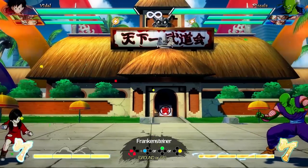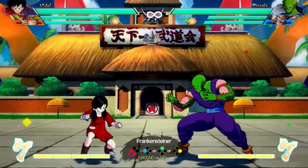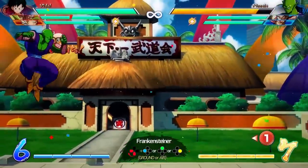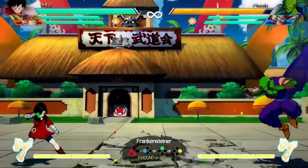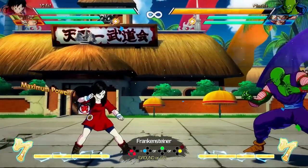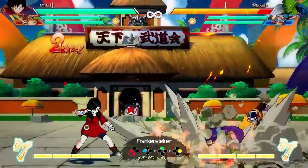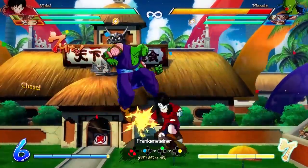Moving on to her next special, the Frankensteiner — great name. This is the command grab. Videl jumps up in the air and grabs you with her legs. Every version can be performed in a block string, but because it is an aerial attack, everything is punishable by a down-heavy, so make sure you use your assists. Don't use them too late though, because if the opponent is in block stun your command grab will not work. The light version smashes the opponent's face into the ground; the medium version calls in Gohan who kicks the opponent down; and the heavy version also calls in Gohan, and you can follow it with a super dash.